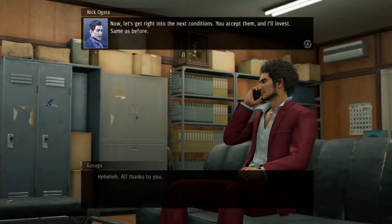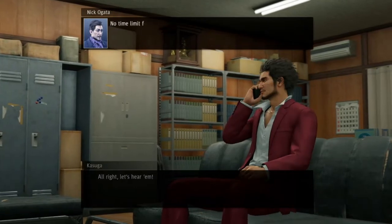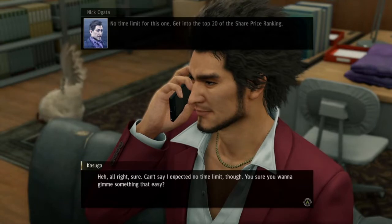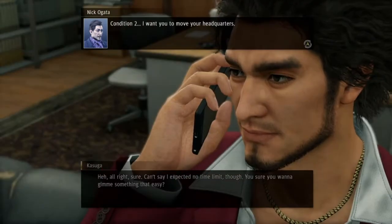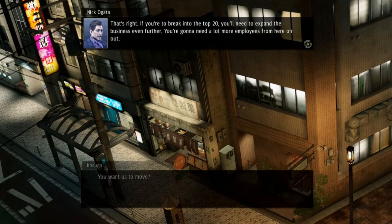The grandma used to own the shop and she's part of the company. Once you make it to the top 50, Nick Ogata will put you in a better location — essentially a prime real estate position where you can do bigger business things. It doesn't really make a difference to be honest, it's just a different location.